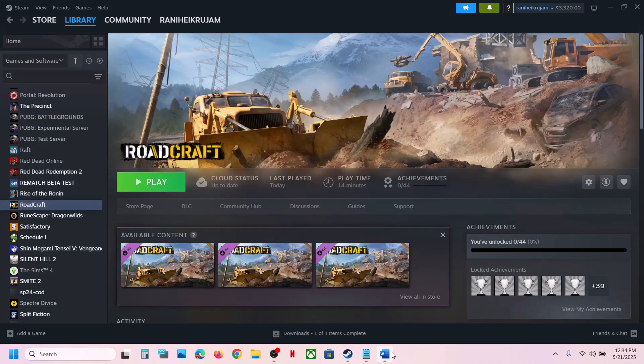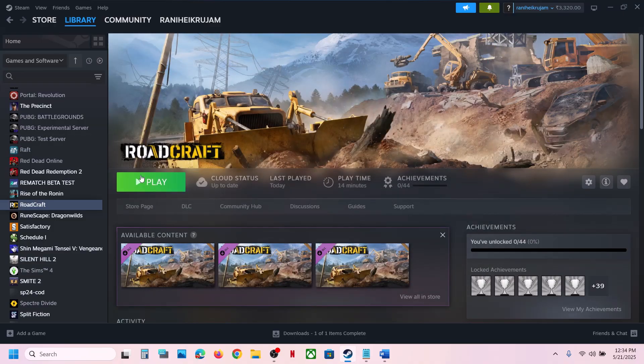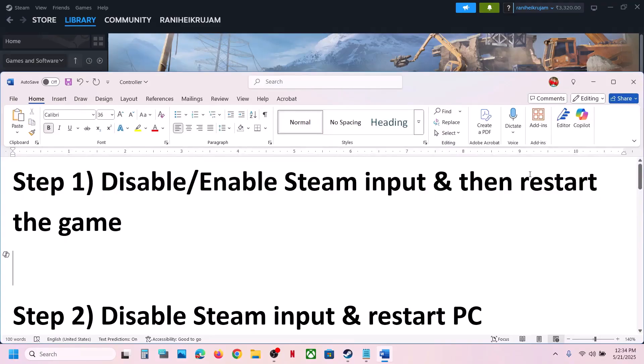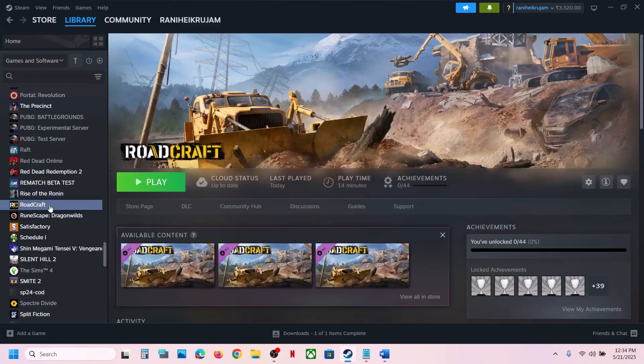The first step is to disable Steam Input. Go to Steam, right-click on the game, select Properties, go to the Controller tab, and select Disable Steam Input. This has worked for many players, so it might work for you. After you disable it, restart the game and check.